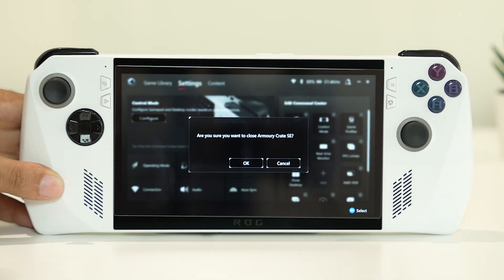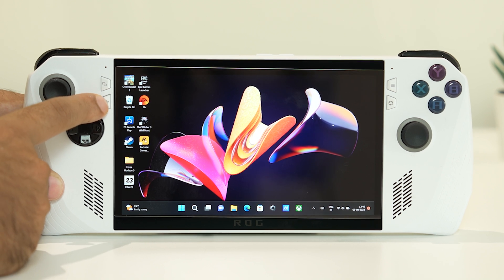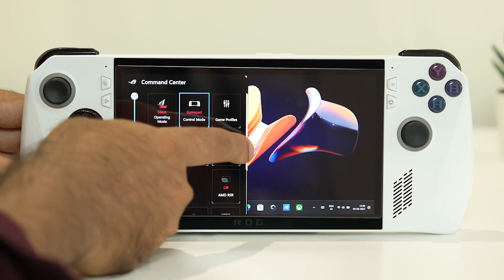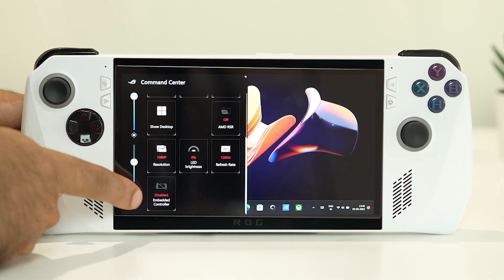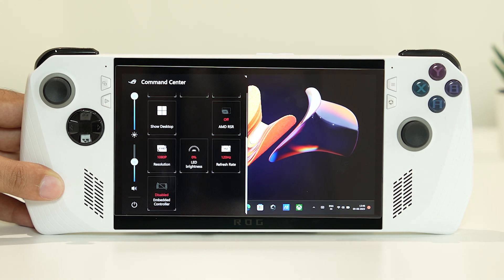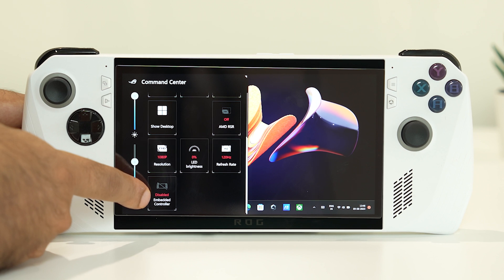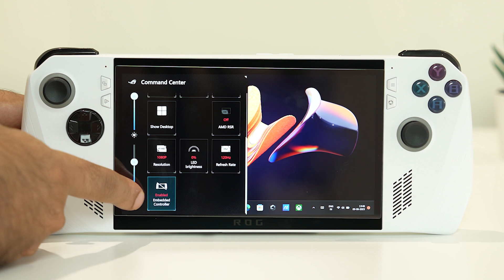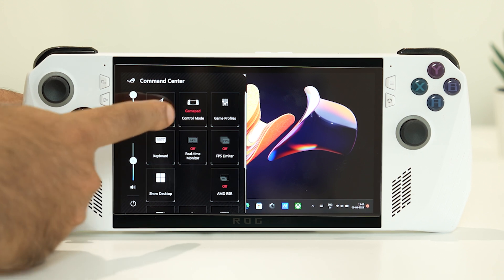Once the control mode is added, close this and go back. Tap on this particular one and scroll down to the bottom. As you can see, the embedded controller is actually disabled — this is the reason why it is not working. Just tap on it to enable it. Right now it is enabled, so go back to the top.